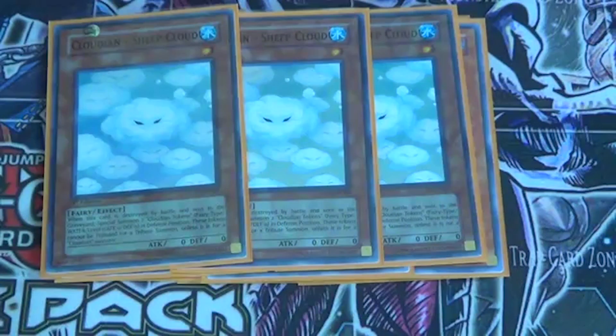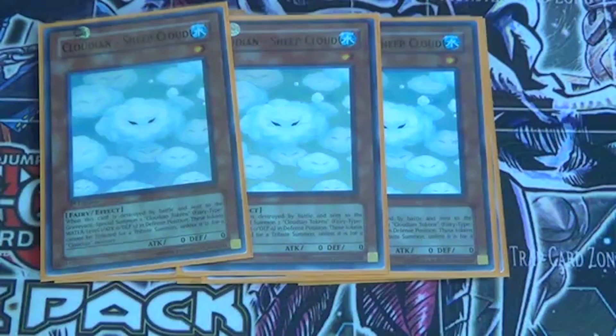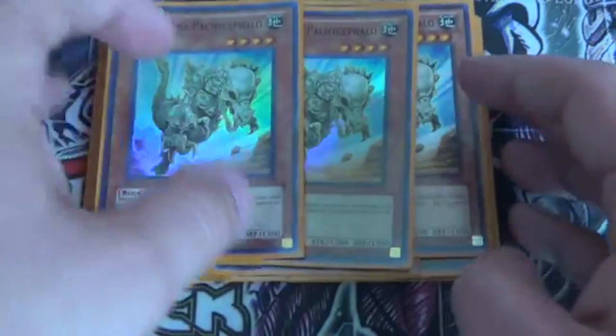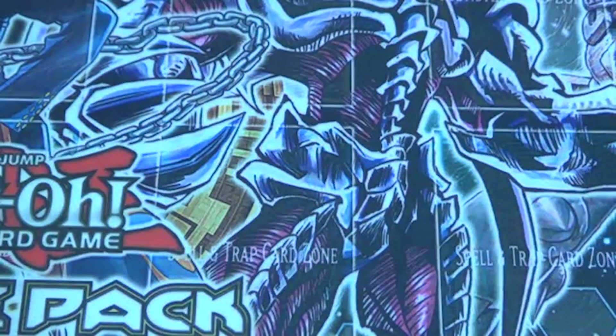And then three Sheep Cloud — this is in here so that way you can make a token, and in case you don't have any other monsters and you got Moon Mirror Shield in your hand, you can at least use a token for attacking with it. And then three Fostadina — very quite good this format, which is probably one thing I won't have to look out for with my Rayraptors, but if I go first, that's not that big of a deal. So that's what we've got for the monsters, now for the spells.